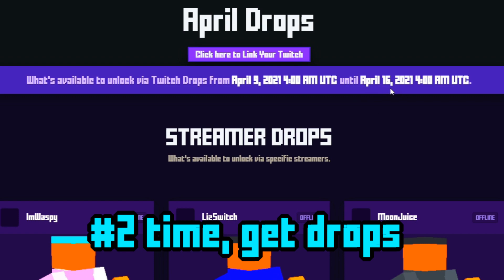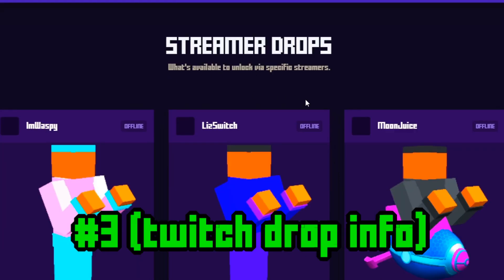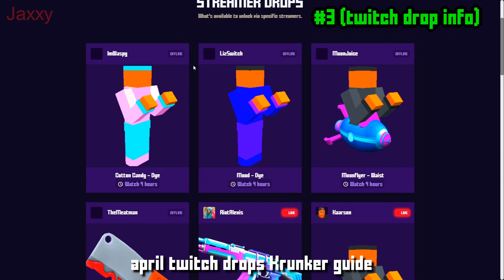The drop window runs until April 16th at 4am, same time zone, 2021. There are over 16 drops available to unlock via specific streamers, and each person has one item associated with them.